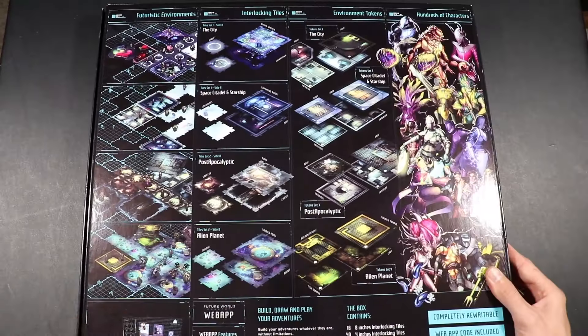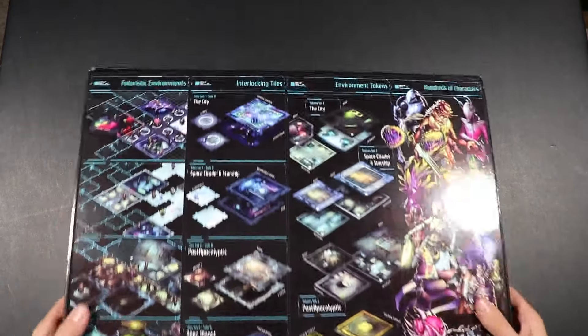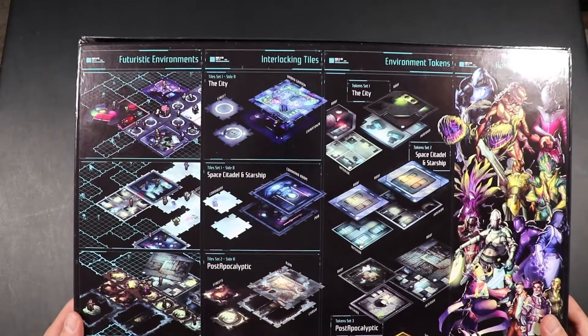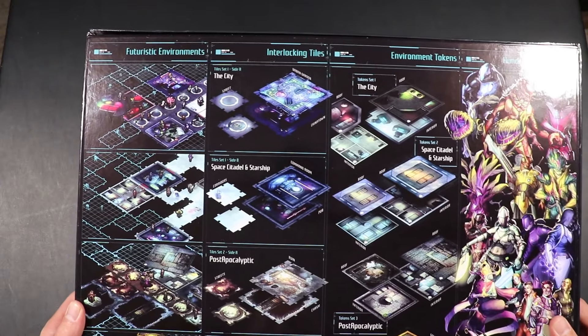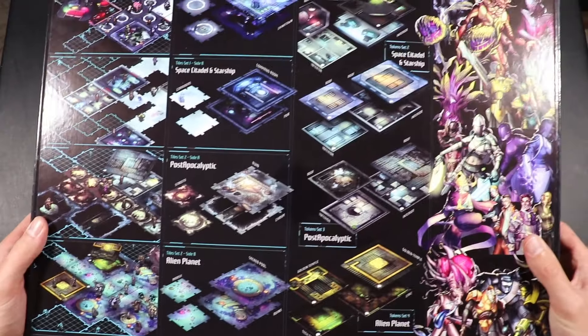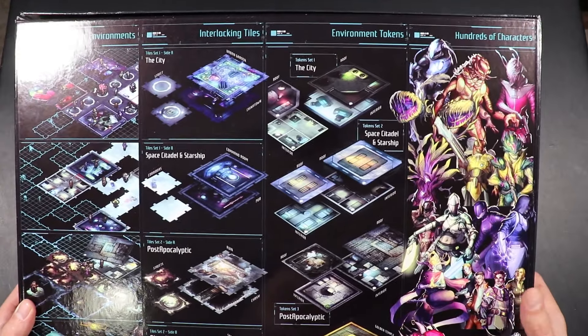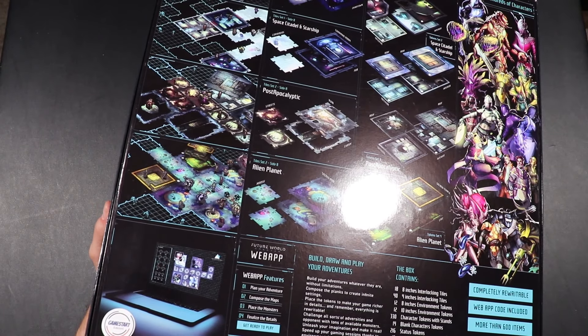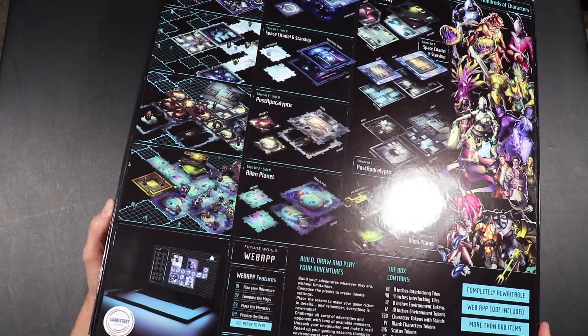The box is massive and very heavy. You can get a feel for what's in the box here. We're looking at modular tiles once again, this time in full and vibrant color in a variety of different settings, as well as hundreds of character tokens, and a web app. We're going to be taking a brief look at that today as well.